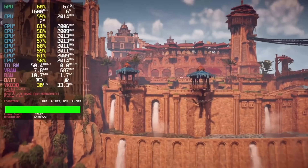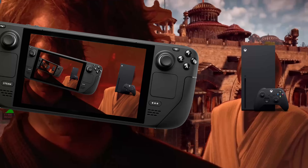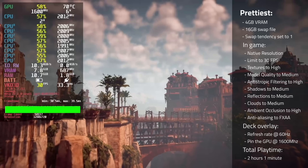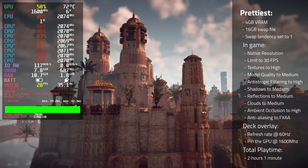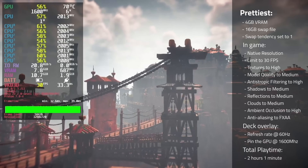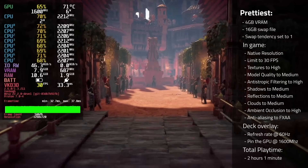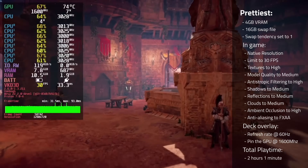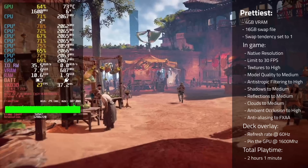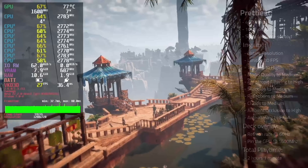Lastly, we have the prettiest preset. We aim for a locked 30, but crank those graphics to 11 trying to simulate a console experience. Use the following settings: 4GB of VRAM, a 16GB swap file, swap tendency set to 1. In-game, use the native resolution, limit to 30fps, set textures to high, set model quality to medium, set anisotropic filtering to high, set shadows to medium, set reflections to medium, set clouds to medium, set ambient occlusion to high, and set anti-aliasing to FXAA. In the deck overlay, set the refresh rate to 60 and pin the GPU at 1600MHz. This gave me a total playtime of 2 hours and 1 minute.